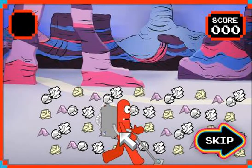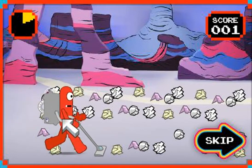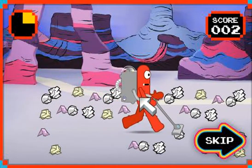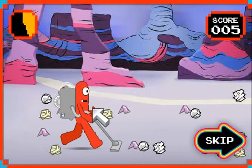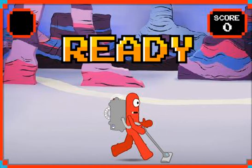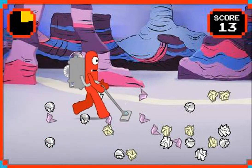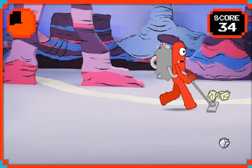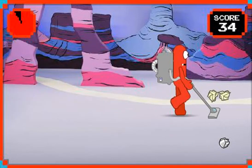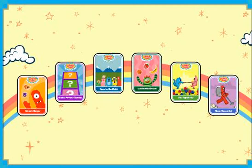Let's help Muno clean up his home. Use your mouse to move Muno around with his vacuum pack. When Muno gets close to a piece of garbage, he'll suck it up into his vacuum pack. Clean up as much garbage as possible before time runs out. Ready, set, go! Yay! We're almost done! Everything is clean now! Thank you for helping me! Great job!